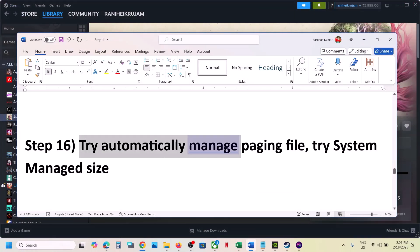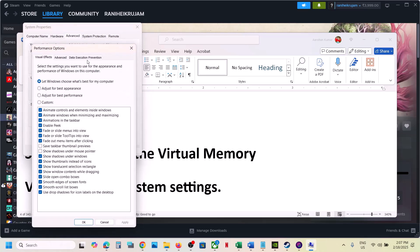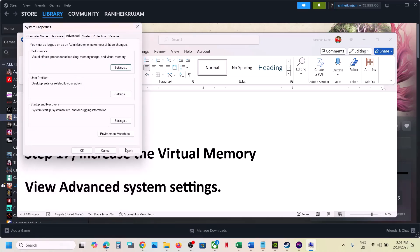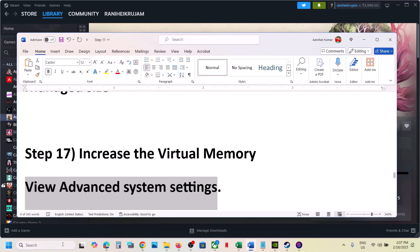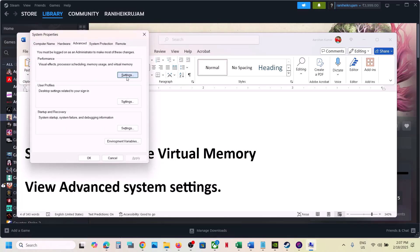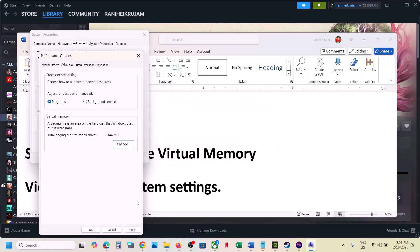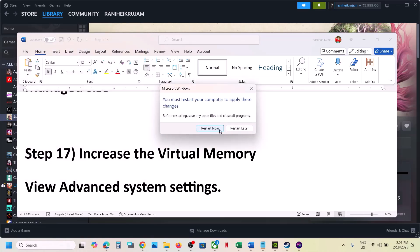The next step is to try automatically managing the paging file. Type in View Advanced System Settings in the Windows search box and go to View Advanced System Settings. Click on the first Settings, go to the Advanced tab, click Change, and put a check on the box which says Automatically Manage Paging File Size for All Drives. Click OK, Apply, OK, and then restart your computer. After the restart, check if the game works. Still not working? Go back to View Advanced System Settings, first Settings, Advanced tab, Change, uncheck that box, select System Managed Size, click Set, click OK, Apply, OK, and restart your computer. Then launch the game.